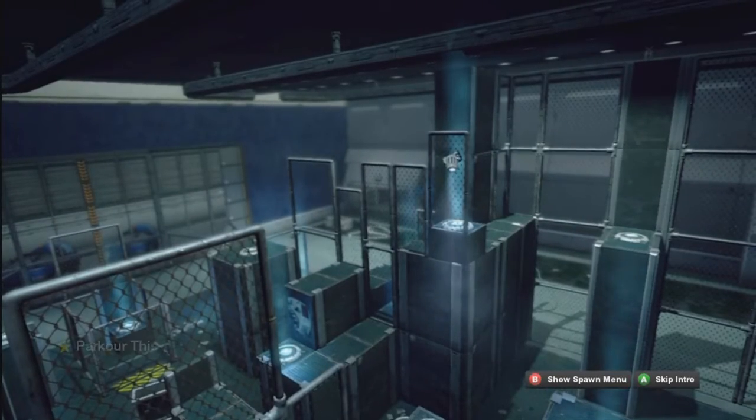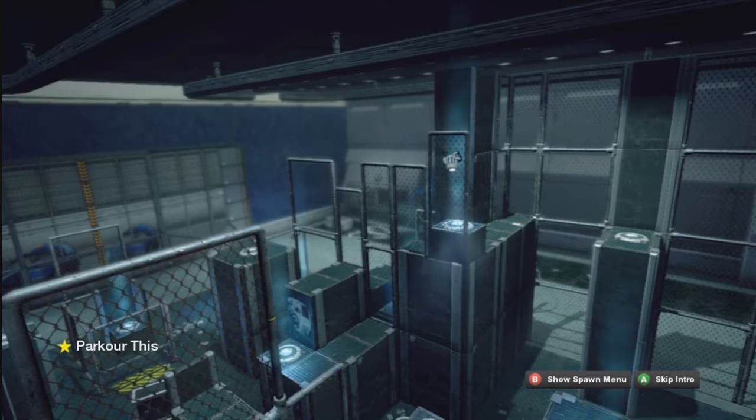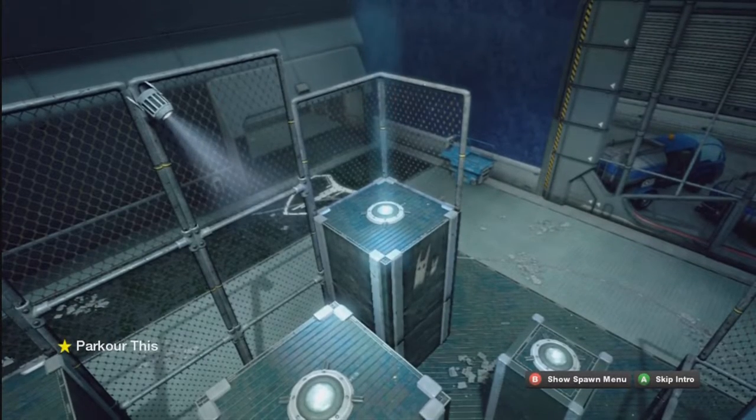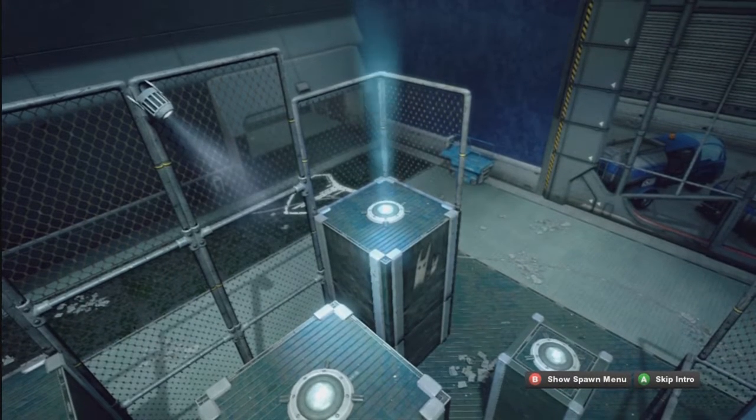This challenge tests your ability to move freely over, under and around obstacles. Each beam of light is a checkpoint. Use freedom of movement to reach every checkpoint in any order and then return to the start point to complete the challenge.